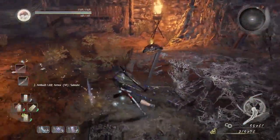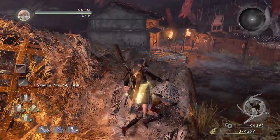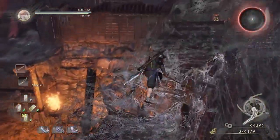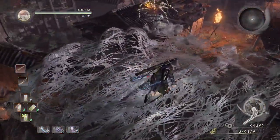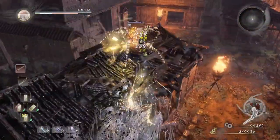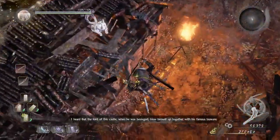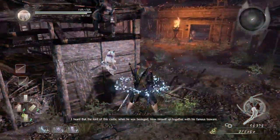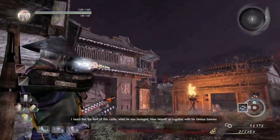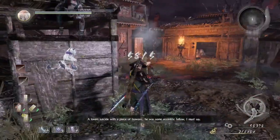Climb up here and loot this corpse first, then keep climbing. There's a spider waiting - just keep attacking it with a low stance. Jump down and hit this torch, because there is a revenant with a bow up that tower, so take him out first.